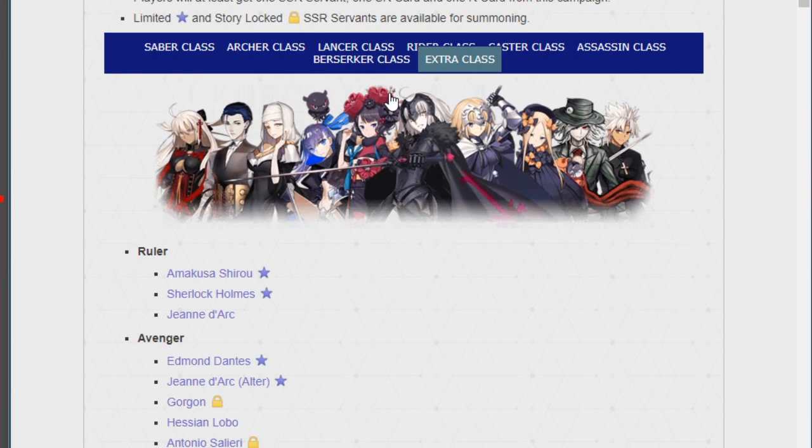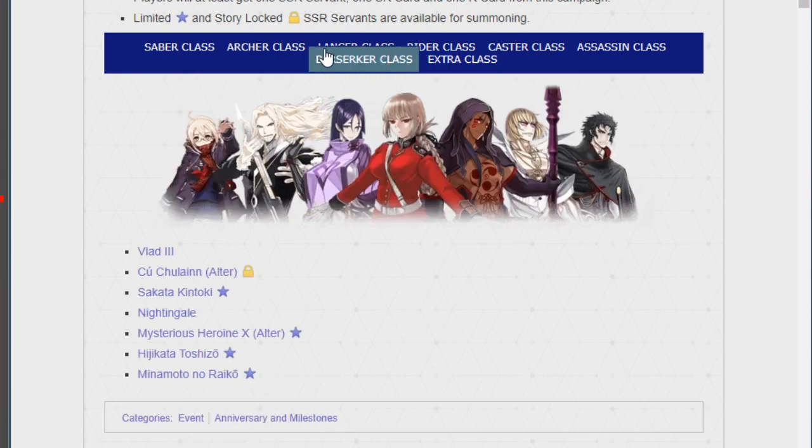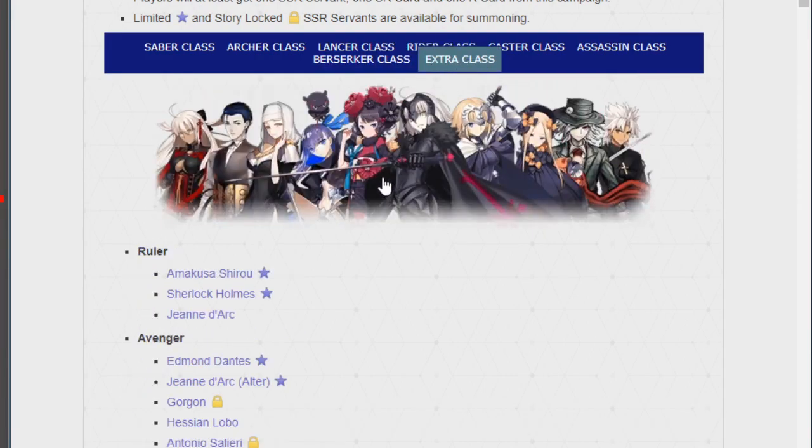Alright, this is the last one — Extra class. Here's the lineup: Okitan, Sherlock Holmes, Kiara Sessyoin, Melt, Sessyoin Kiara Alter Ego, Jeanne d'Arc Alter, regular Jeanne, Abigail Williams, Edmond Dantes, and Amakusa Shiro — who I call Shitty Priest. Amakusa ends up being very good for farming — one of the best AOE units for Rulers, and his NP removes buffs, which is really good. Dantes ends up being great for Skadi quick memes, and Skadi will be released around this time. Abby is really cute and I would love her.